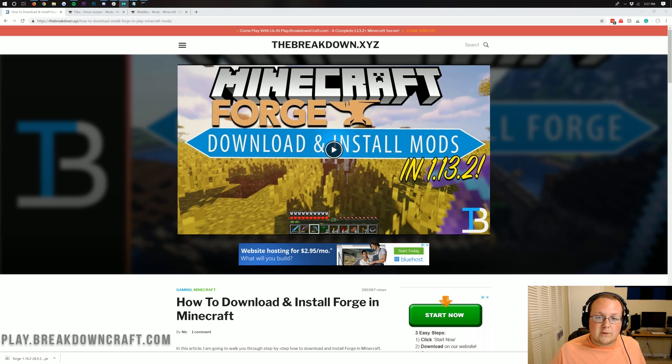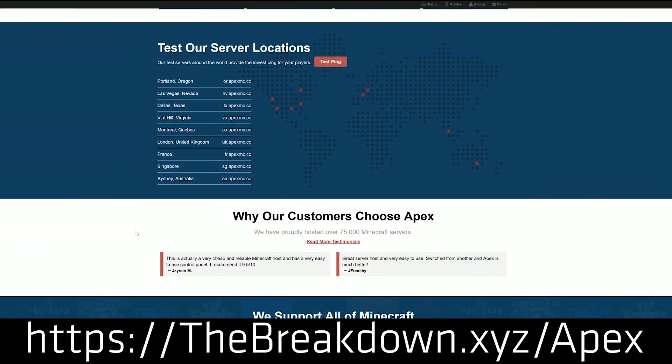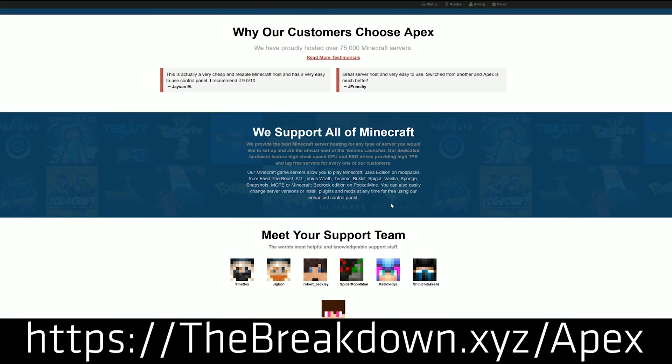If you're looking for a very easy way to set up a 1.14.2 server, you can do that with Apex Minecraft Hosting with just one click. Check out Apex at the first link down below — thebreakdown.xyz/apex — and you'll be able to get an incredible 24-hour DDoS-protected Minecraft server for you and your friends, running Forge 1.14.2. We actually love Apex so much that we host our own server on them at play.breakdowncraft.com.